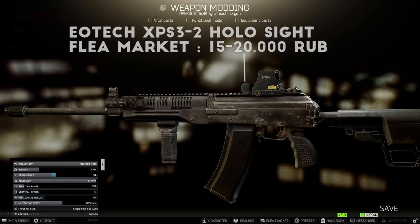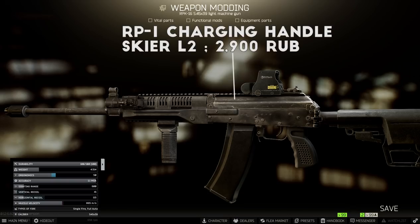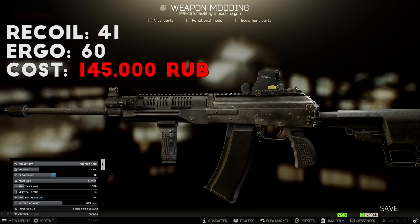The optic on this one is once again just an EOTech holosight — if you go with a different optic, factor in the price difference. Finally, just to get the ergonomics up to 50 points while using a 60-round mag, I also add the Zenit RP1 charging handle from Skier Level 2, which is pretty cheap and adds ergonomics. For overall stats, the recoil is at 41 points with about 60 ergonomics total — basically on par if not slightly better than a best-in-slot AK-74, while also requiring less expensive attachments from high-level traders. The overall price on this build is about 145,000 rubles total — not that much less expensive than a best-in-slot AK, but it has better recoil stats and requires less overall modding.